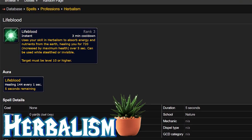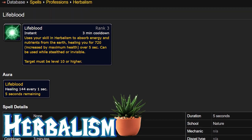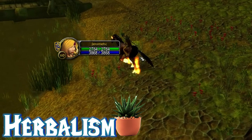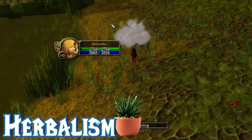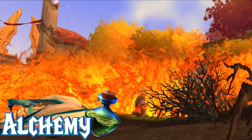Moving into Herbalism, you get your profession bonus Lifeblood, which heals 3,600 over 5 seconds and scales slightly with max HP. Herbalism isn't BIS for any class, but this is an excellent open-world leveling profession and the bonus fits perfectly with it.